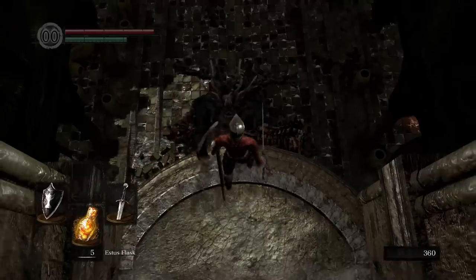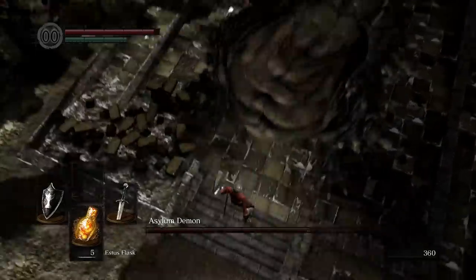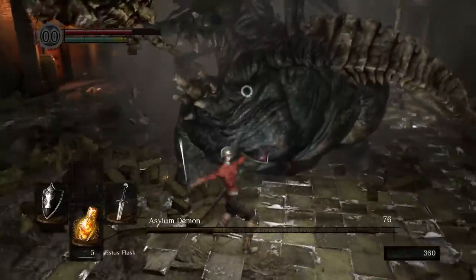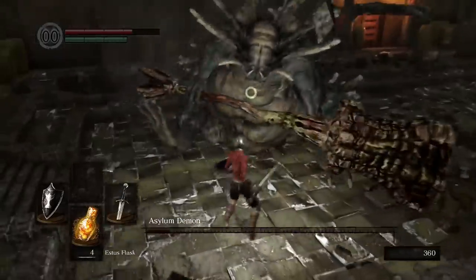Next, use the incredibly reliable plunging attack to take out a huge chunk of the first boss' health bar. The Asylum Demon is intimidating, but if you keep your cool, he's a pretty easy boss to fight. His attacks are slow and he leaves huge windows for you to counterattack. I managed to defeat him on my first attempt.